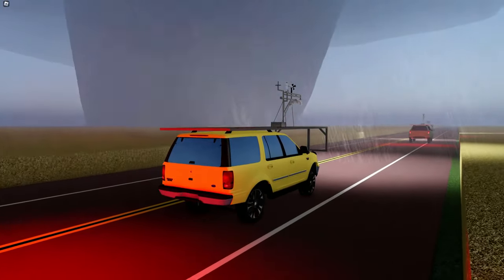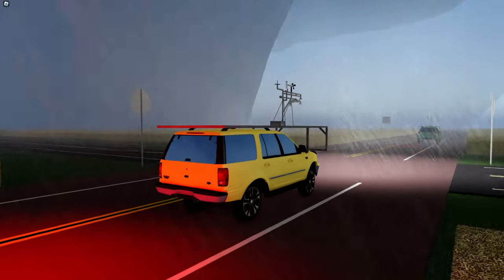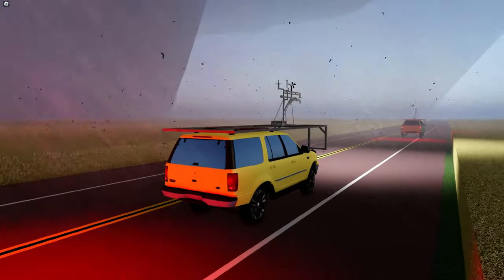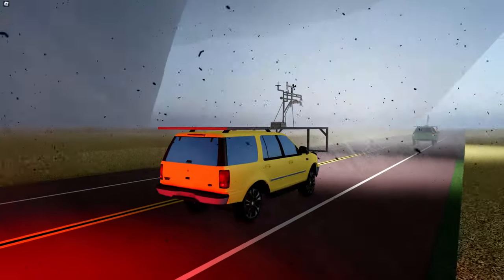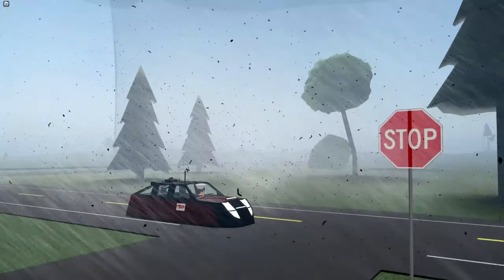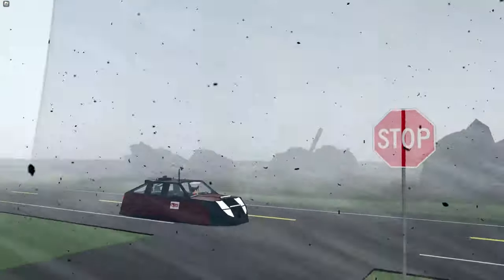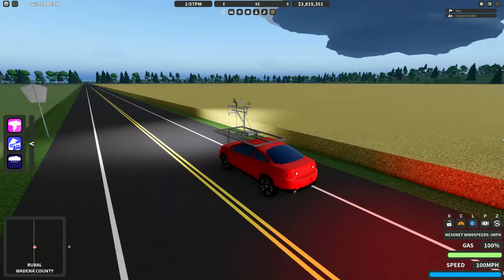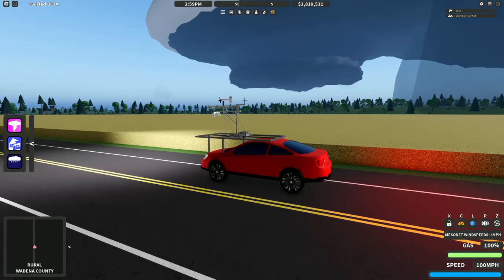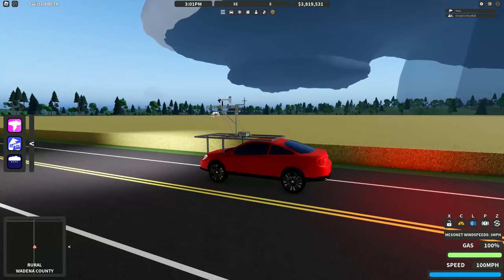Mesonets are a high-risk, high-reward method of gaining cash. When you read winds in excess of 60 miles an hour, you will start to earn cash. Be very careful when you're doing this, because if you get too close to a stronger tornado, your car will start to slide and you may get picked up. These are much more efficiently used on the dedicated chaser vehicles in the warehouse section, due to them being able to withstand very high wind speeds. Driving is the simplest of them all — it's self-explanatory. As you drive, you'll be rewarded a small sum of cash. While it is small, you drive a lot in this game, so that little amount adds up to be pretty large.